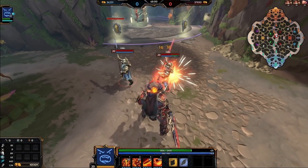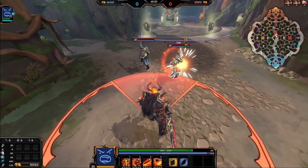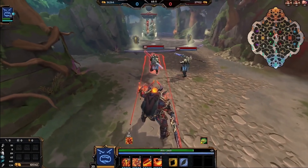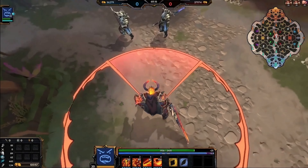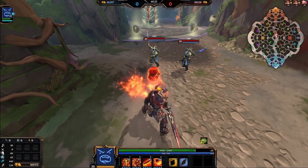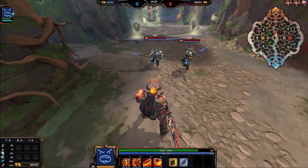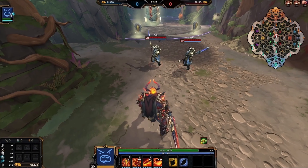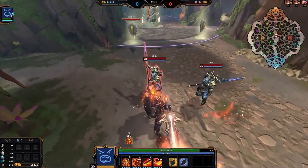Moving on to the second ability — Giant's Grasp. Surtr is the fire giant, so he wants to pick things up and throw them. It has a two-targeter mechanism. If there is nothing around him, he will grab a meteor from the earth itself and chuck it forward, stunning the first enemy hit. If there is a lane minion nearby, he'll pick that up and throw it through all enemies, stopping on the first god hit.